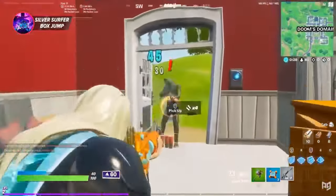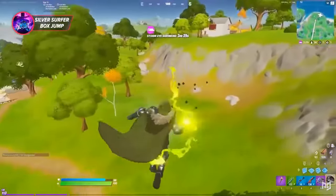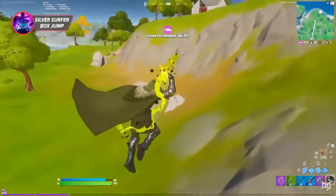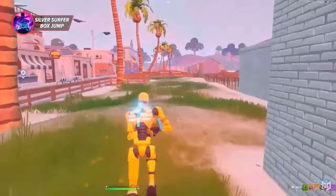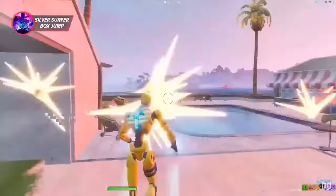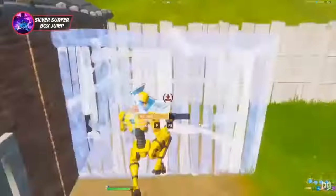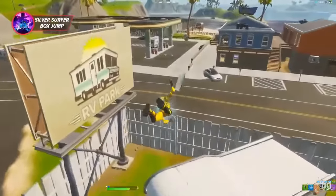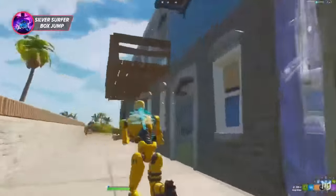In our recent loadout video, we talked about how Silver Surfer's board is an item meant for rotations, and that's certainly true — it's one of the best solo rotation items in the game. However, since the board breaks at least one build in front of you, it has a couple of other uses. The biggest one is as an emergency escape. Let's say you're in a box fight against somebody and they have control over every piece around you. Instead of just sticking around and playing out the unfavorable scenario, you can pull out your mythic surfboard, use it to crash out of the box, and reset the fight.